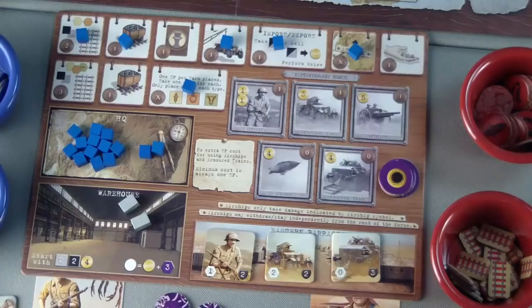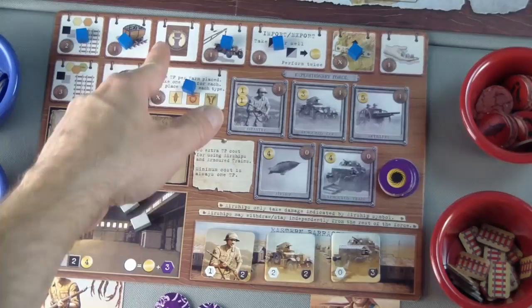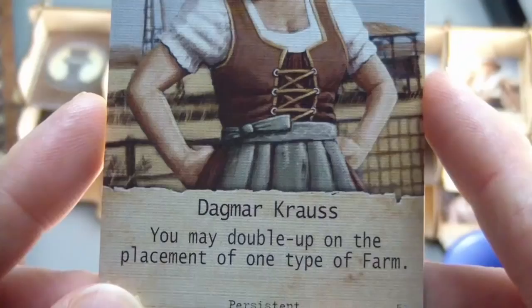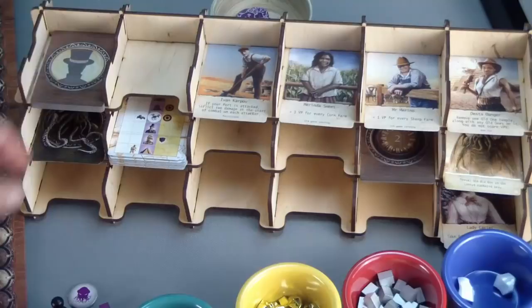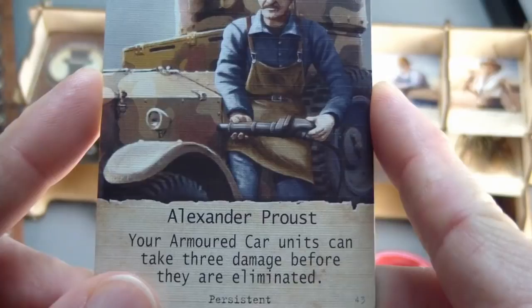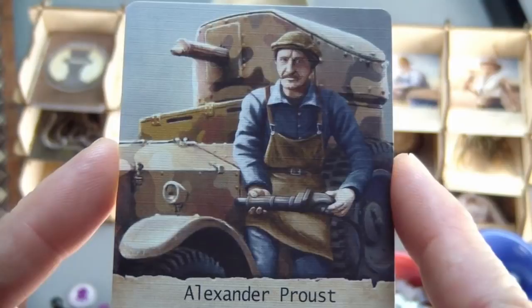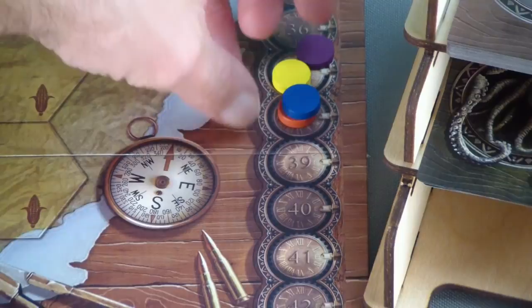That brings us to the blue player again. I'll have blue prep for possible endgame scoring needs — recruit help and recruit Dagmar Kraus so I can double up on the placement of one type of farm at the end, which will work well with Ferdi Kassan that they already have. We'll replace her with Alexander Proust, whose ability lets armored car units take three damage before they are eliminated. That would be good for blue or red — they both have armored cars. Blue player used up a time point, taking us to yellow.